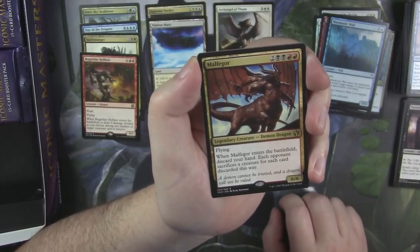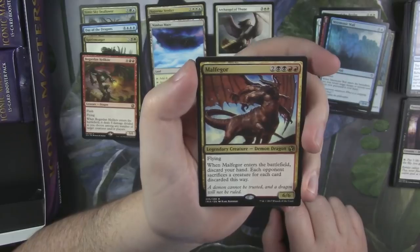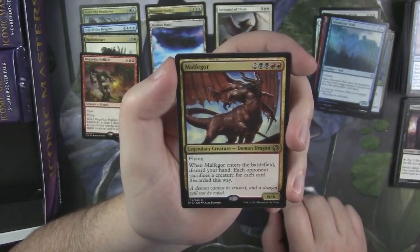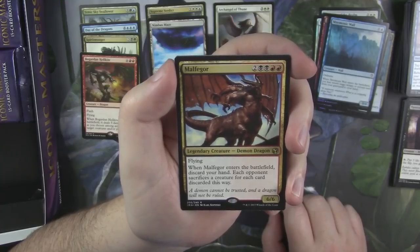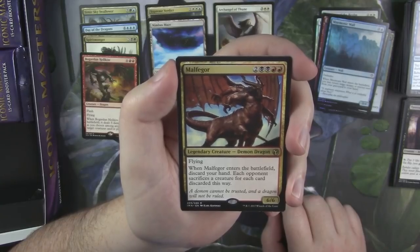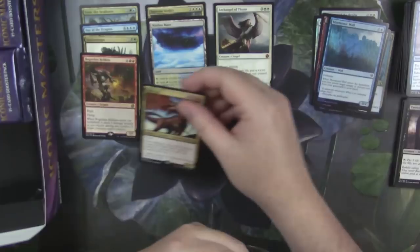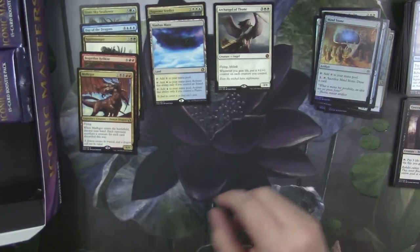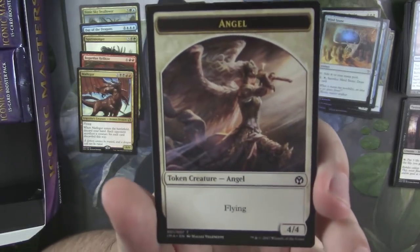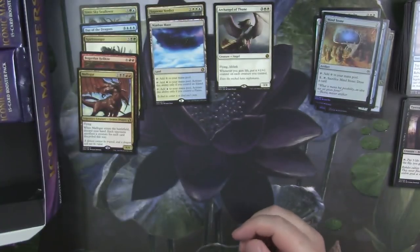Maalfeld Twins? A 6/6 Dragon — 2 red, 2 black, and 2 colorless. Flying. When Maalfeld enters the battlefield, discard your hand. Each opponent sacrifices a creature for each card discarded this way. Weird. And a foil Mind Stone — that's pretty cool. I'll slot that Angel token into my deck.